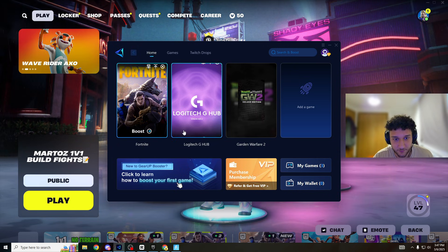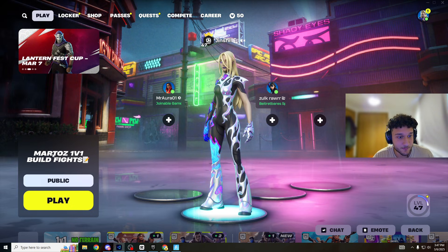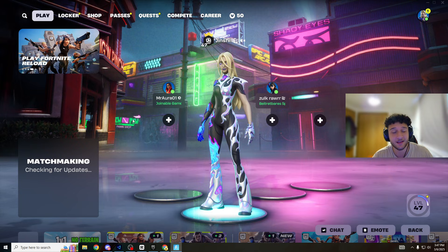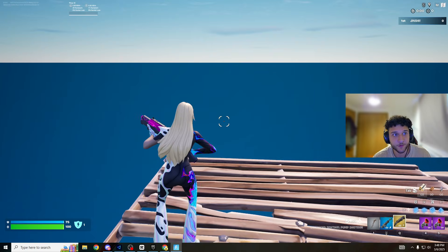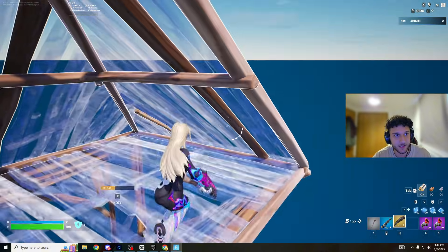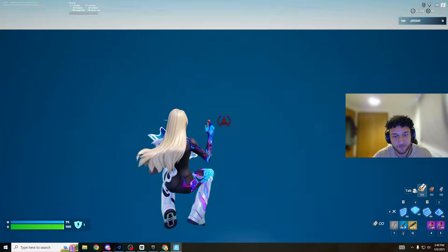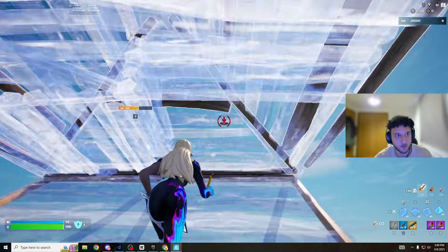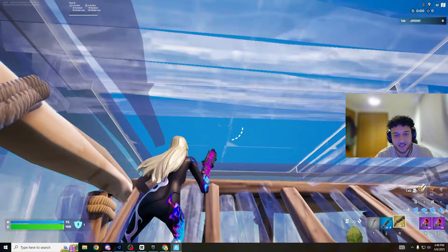Just to be clear — I don't have Gear Up boosted right now. I haven't pressed boost yet. Loading into this Marto's 1v1 build fight on private — and now as you can see we are in the game, playing at about 20ms. It's not crazy bad, but if I want the lowest ping possible we're going to have to use Gear Up. I'm getting around 20 to 30 ping consistently.